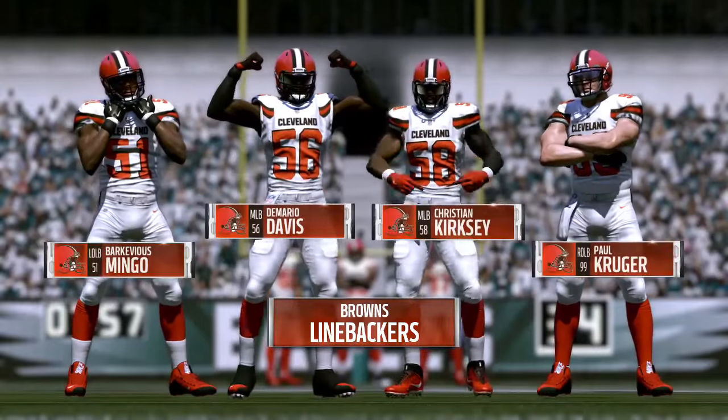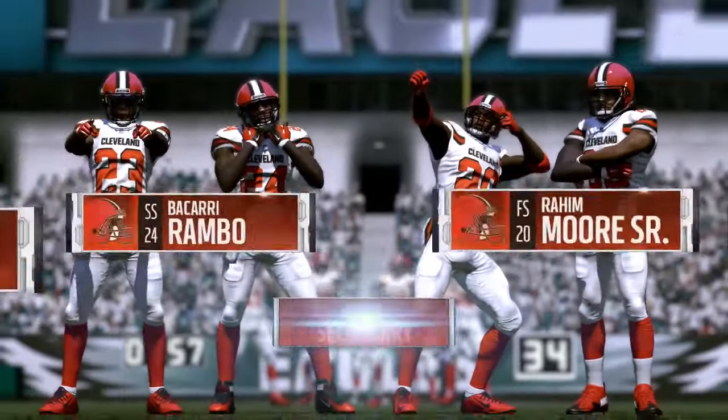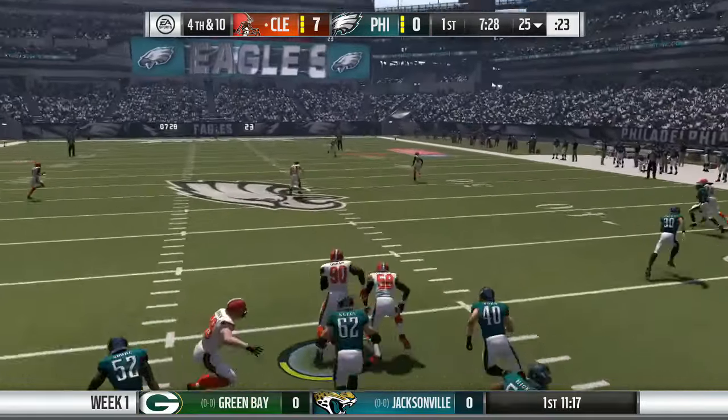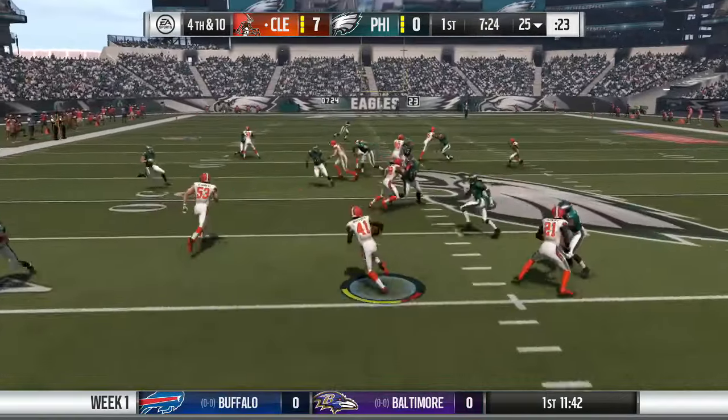Under our linebackers we have Barkevious Mingo, Demario Davis, Christian Kirksey, and Paul Krueger. On cornerbacks we have Joe Hayden, Bakari Grant, Raheem Moore, and a bunch of great cornerbacks on this defense. This defense is kind of underrated — we've got a decent team over here in Cleveland, so maybe we can win a few games.